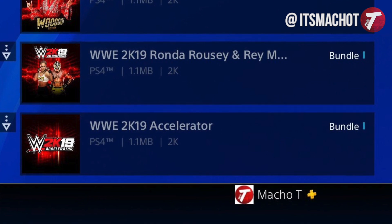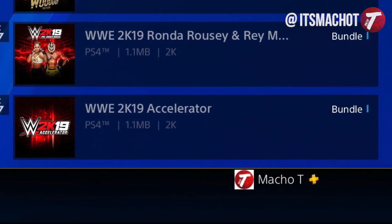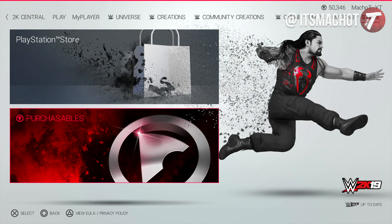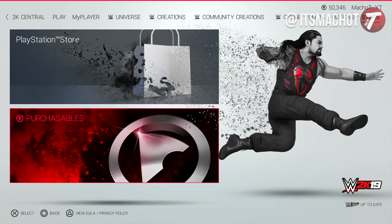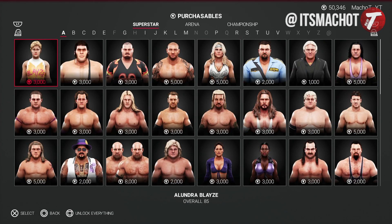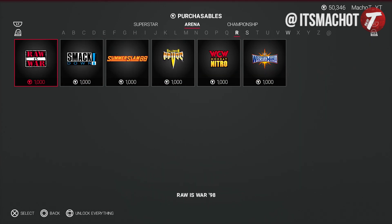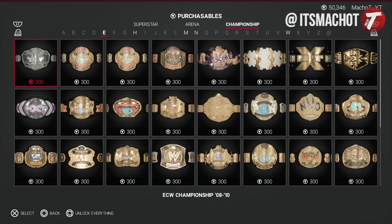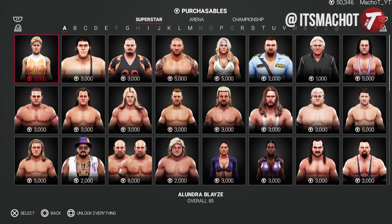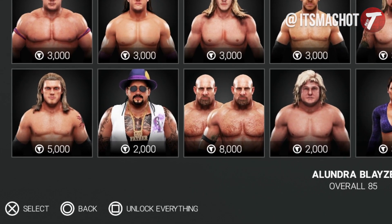So when you get this Accelerator Pack, besides gaining access to all of the unlockable content from the VC purchasable section, you're also able to decide the overall ranking and attribute levels of a superstar, so you can mess around with that and change it if you want to. Nonetheless, once this pack is downloaded, you might have to reset your game, get back on it, go to the VC purchasable store, and once you're there, in the bottom left, it's gonna give you the option to unlock everything. Click it and you're good to go.